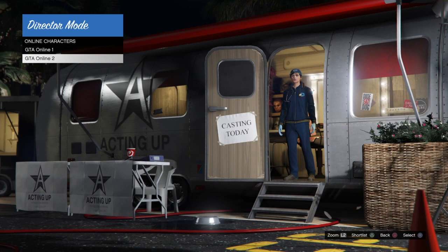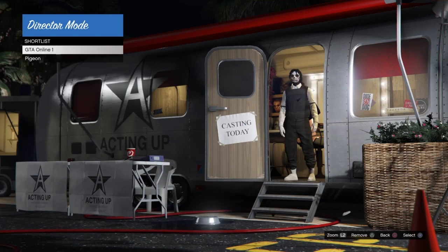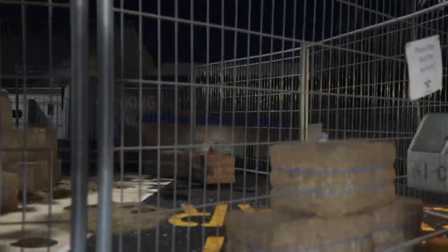Now what you guys want to do is shortlist your GTA Online character, which is your male character, and then also shortlist any bird so you can do the duplication glitch. Once you guys have both of them shortlisted, all you want to do is simply exit back to story mode.